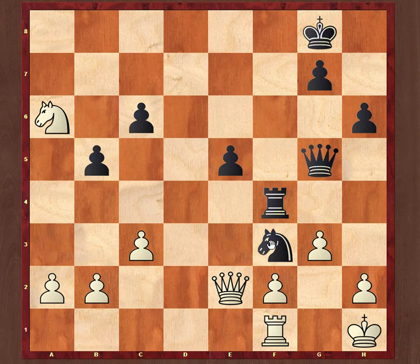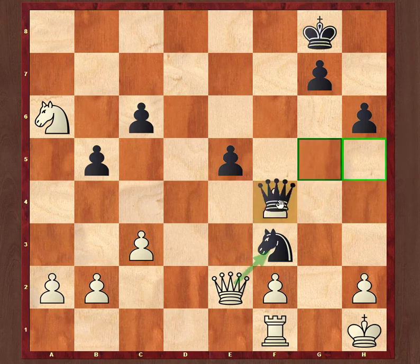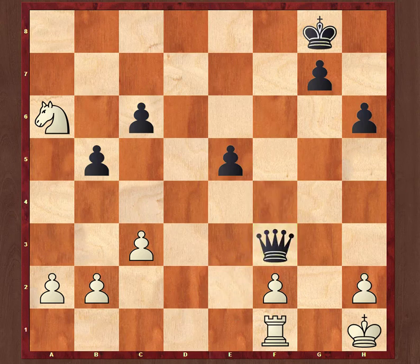The amazing move is knight to f3! Boom. He cannot capture the f4 rook because after g takes f3, queen takes f3, there is a beautiful mating threat. He cannot stop it without giving up his queen. So he has to give up his queen.